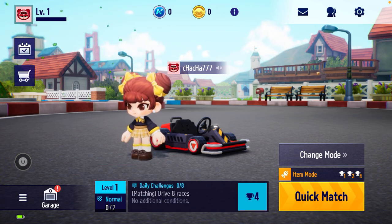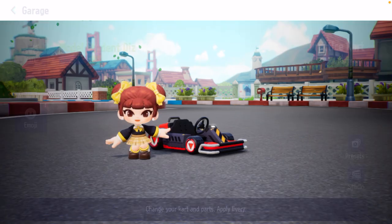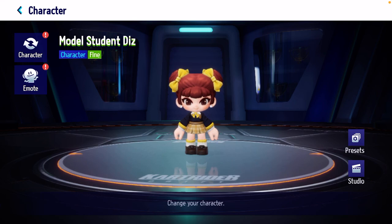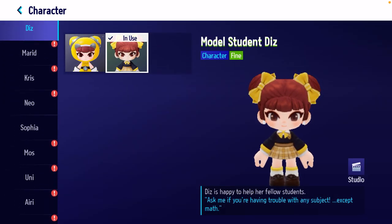Let's get into the video. All you need to do is press on the garage button which is appearing in the left bottom corner. After pressing into the garage portion, you can see the option of character — you just need to press here.